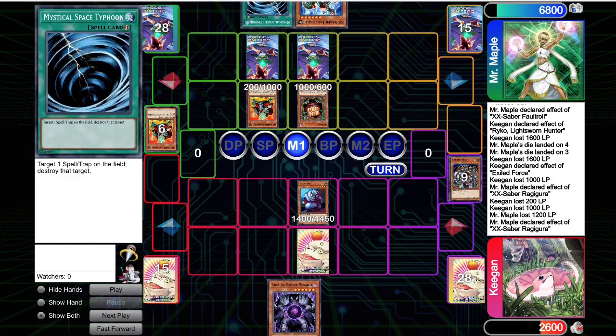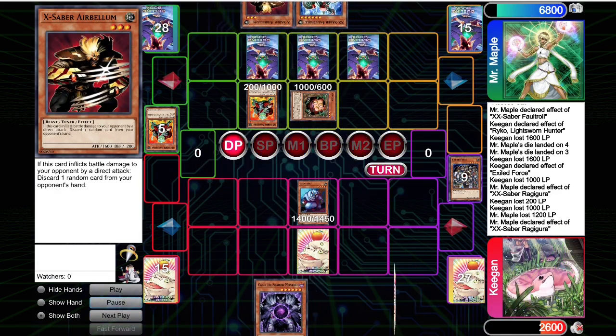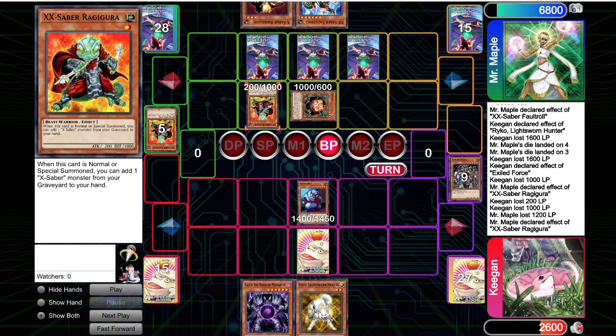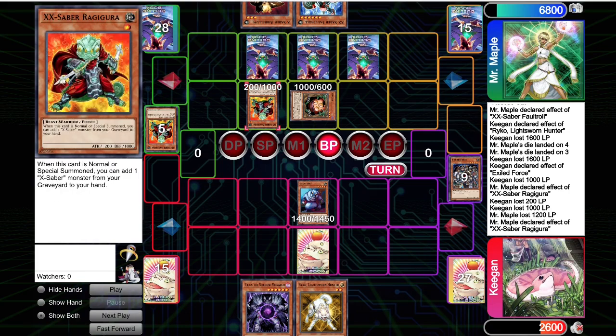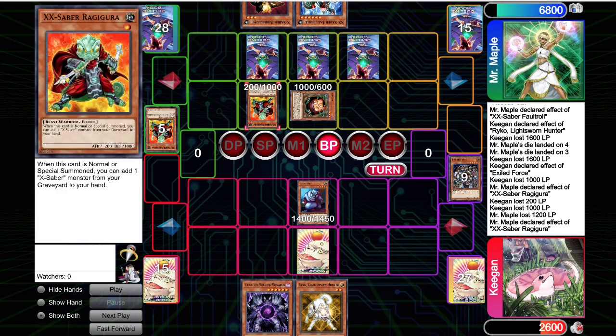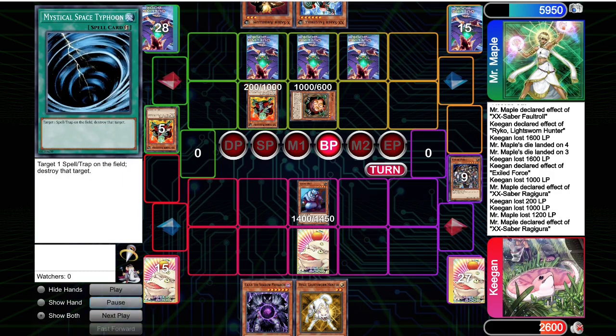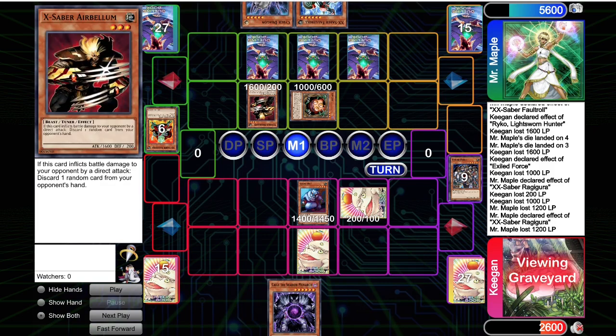They summon the Ragagora, top Space Typhoon — big for them, that might come up. Ragagora gets back Airbellum. This turn we top Raikou — not ideal, but we're able to clear one of their two remaining X-Saber names. At this point I'm thinking they have to have Bottomless, guaranteed, plus one other dead back row — maybe a Starlight Road. I'm not thinking about Book of Moon or Space Typhoon. I set the Raikou.